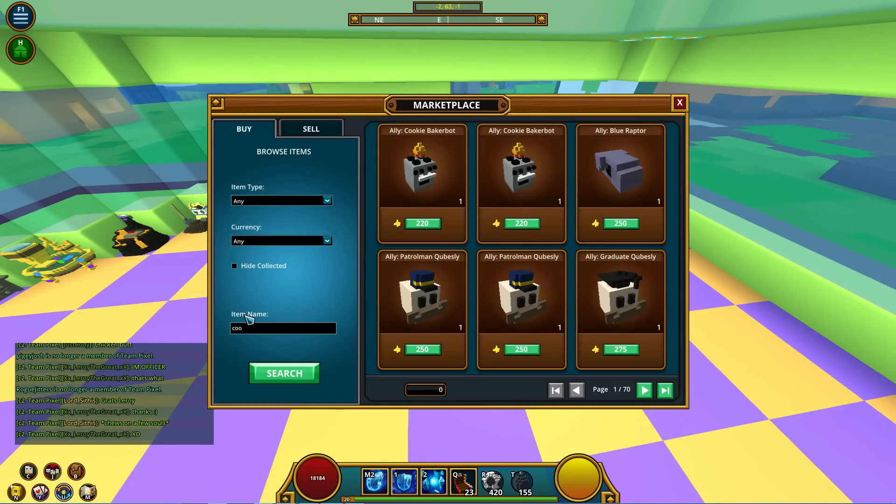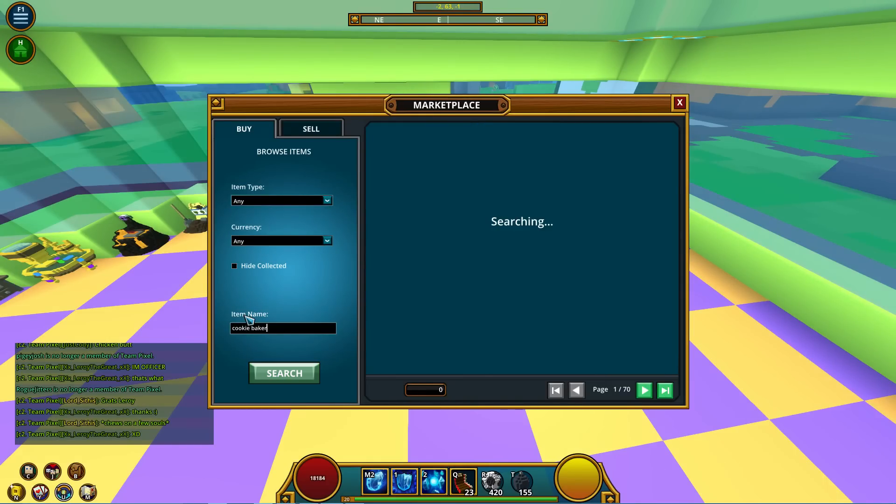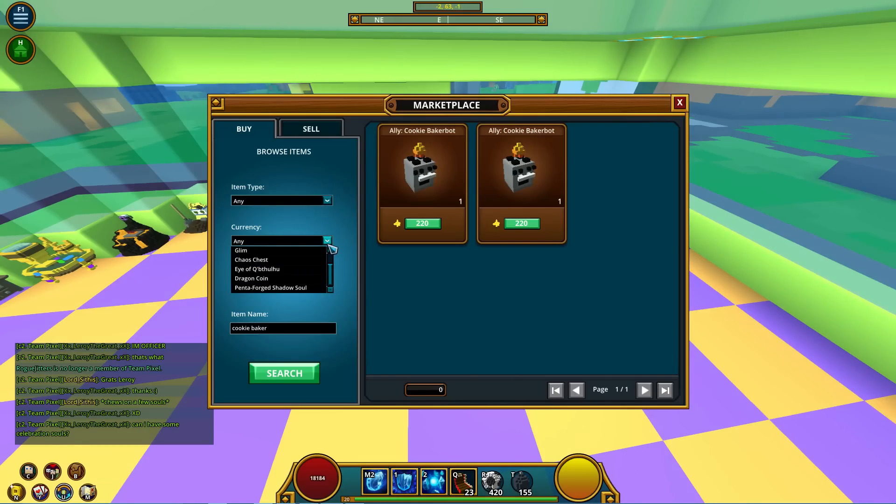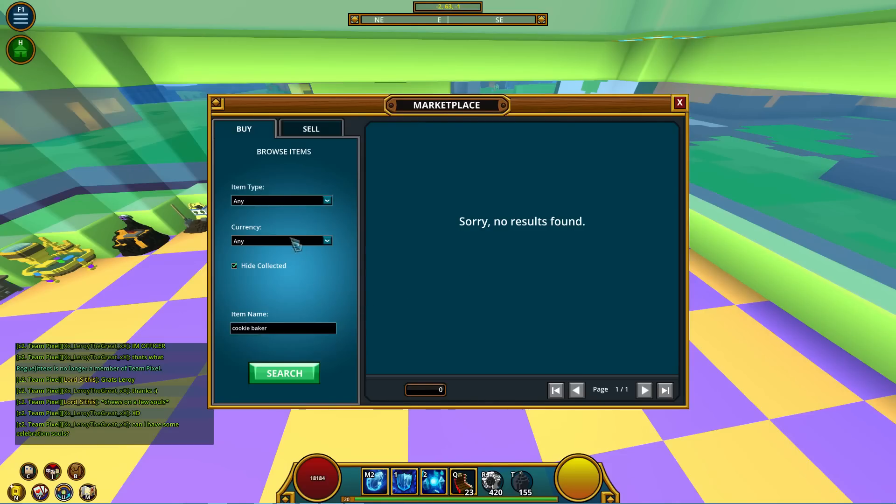You can also click 'any' and then type in the ally name. So if I want Cookie Baker Bot, I can just type in 'Cookie Baker' and see them without having to go into the allies section. You can also only trade flux, Glim, Chaos Chests, Chaos Coins, Dragon Coins, and Pentaforge Souls — those are the currencies available in the marketplace. You can also hide collected items.